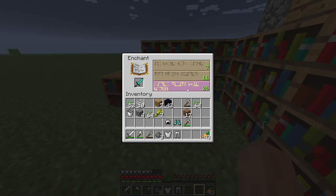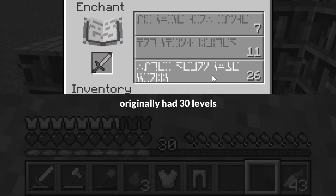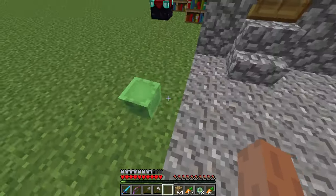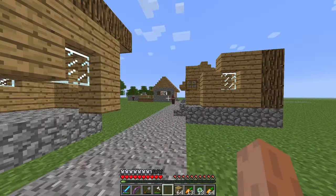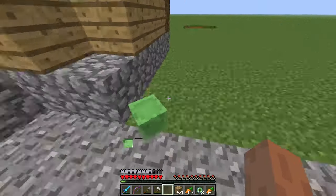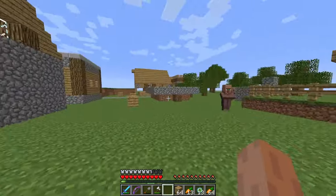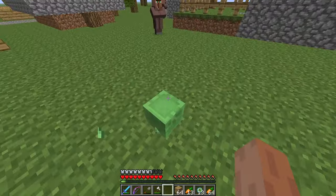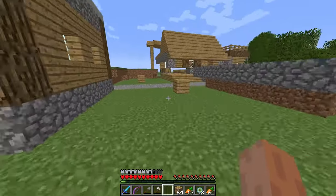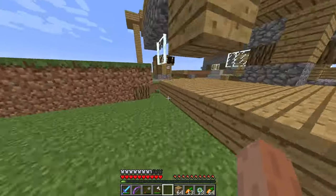I then spent about an hour getting prepared, crafting and enchanting everything I would need for the end fight. It used all of my levels. Then I said goodbye to Dookie — the slime I'd befriended — putting him in charge of the village: make sure the villagers are alive, keep them happy, and if I come back and all these villagers are zombies, I won't be happy, Dookie.